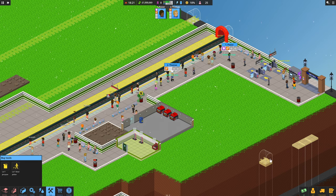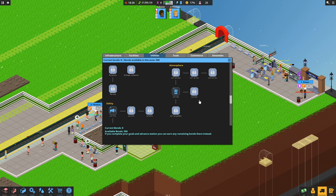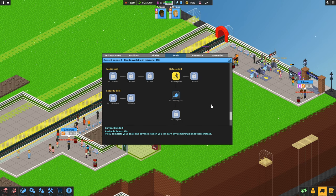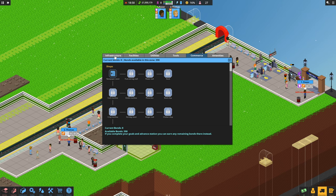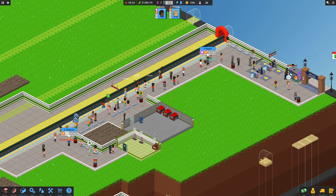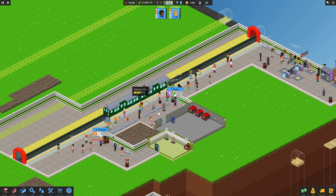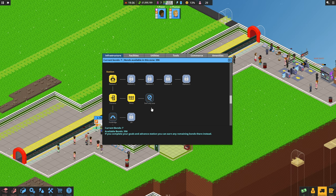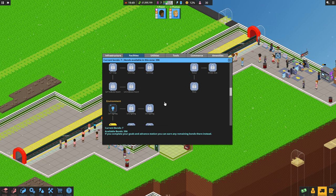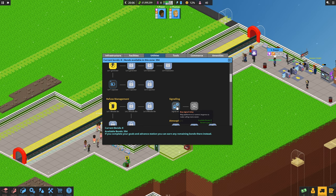Bin's getting full - we need to get the large bins to put all this rubbish in. Level one bin. Utilities, signal relay - is it going to be tools? We can get a two-carriage train now, which is probably going to help. Let's quickly do that - we can have up to eight passengers. Facilities: lighting and plant. Utilities: wheelie bin, that's what we want.